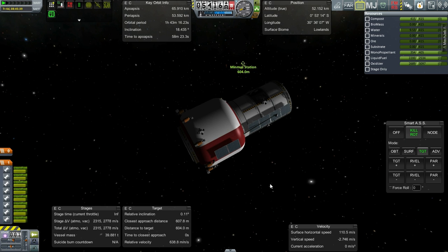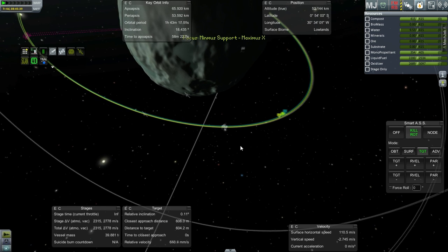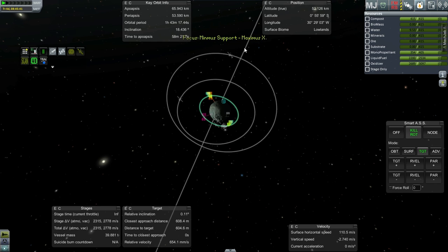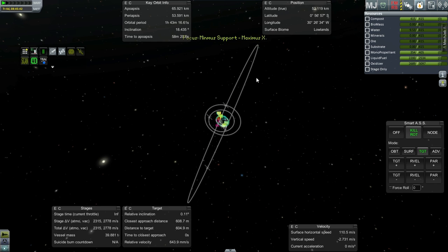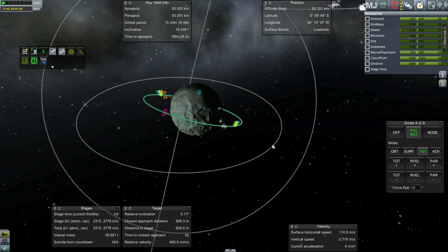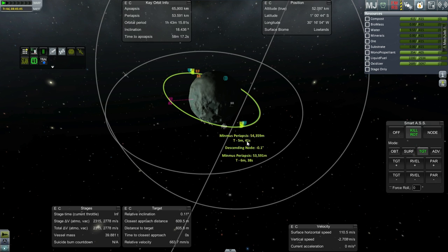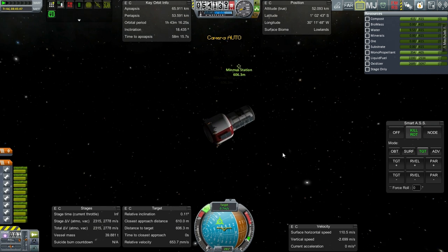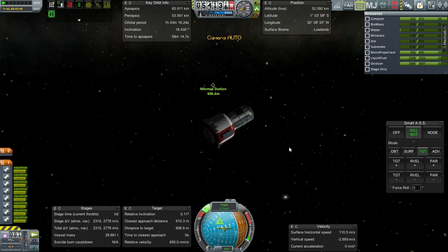Next time we need to get the tug over here to grab the other module and pull it into the station to dock it up. Then we'll have our compost there and space for biomass. The second plan will be to get the third stage that's left in that high orbit back to Kerbin. So that is the plan. Thank you for watching. If you enjoyed this episode, please press like. If you have any comments or suggestions, please leave them in the comment section below. I'll see you next time.